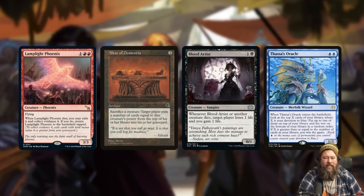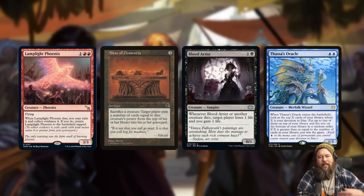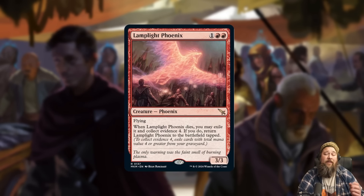You sacrifice Lamplight Phoenix, mill three cards, hopefully hit enough mana value to get it back immediately, then sack it to Altar of Dementia again, mill three more cards, and if you add a Blood Artist to the mix — or maybe a Thassa's Oracle after you mill your entire deck — you could just combo off and win the game. The risk is if you don't have a full graveyard and your cards aren't expensive enough, you won't mill enough evidence to get it back. Overall, Lamplight Phoenix is pretty skeptical — but there could be some sweet combos with it.